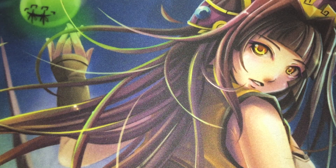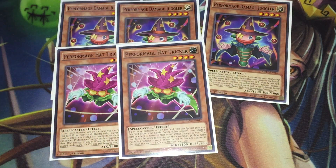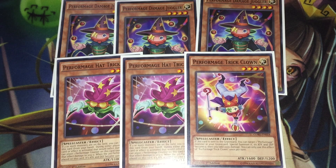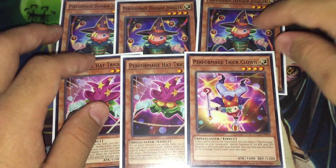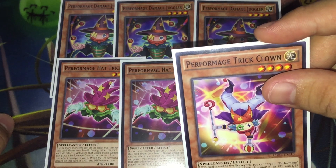For the Performage aspect, we have three copies of Performage Damage Juggler to prevent OTKs and stop Wavering Eyes, two copies of Performage Hat Tricker because we can spam the board with multiple Level 4s very quickly, and one copy of Performage Trick Clown to send off Brilliant Fusion so we can instantly get another Level 4 onto the board — either for Trapeze Magician or any other Rank 4 we might need.